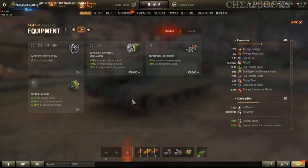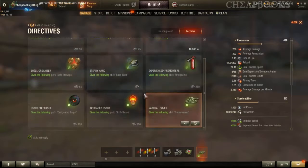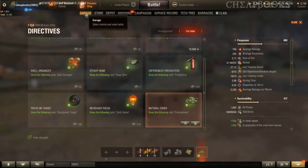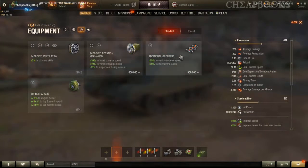In terms of mobility, we've got additional grousers. This is good for turretless tank destroyers — it allows you to spin the vehicle faster, your traverse speed for example. However, your traverse speed on this vehicle is already really good, so I don't think you necessarily need it. In addition, there are crew skills that improve your traverse speed, including clutch braking, off-road driving, and the combat course. You can compensate traverse speed through crew skills, which nullifies the need for additional grousers.